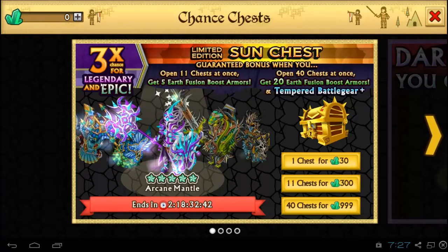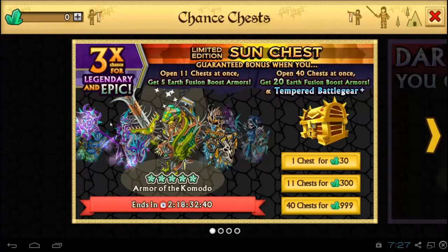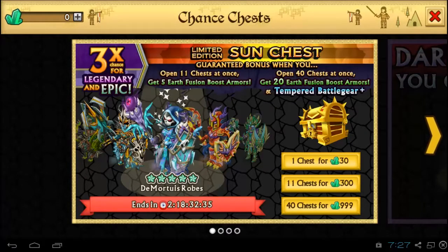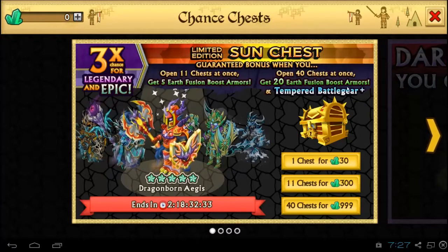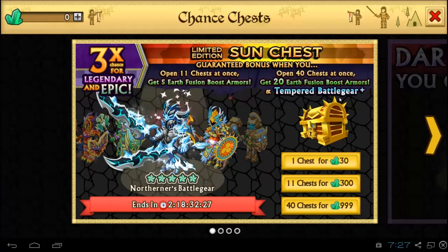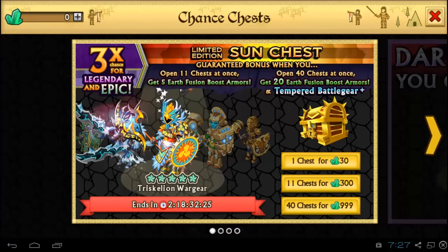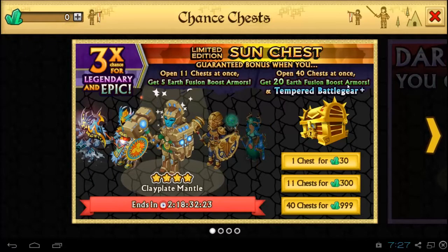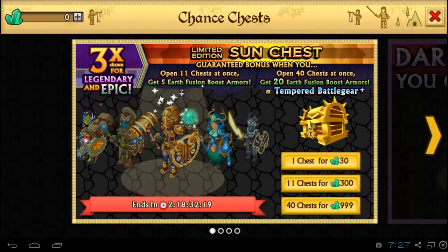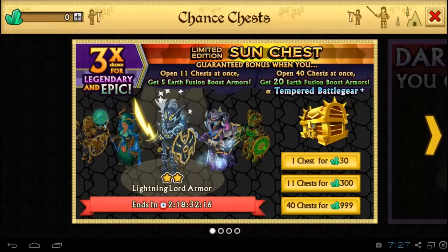So it's a normal chest, three tiers for the chance at a legendary and an epic. If you open 40 chests, you get 20 earth fusion boost armors and a tempered battle gear plus. And if you open 11 chests, you get 5 earth fusion boost armors — so it's just earth fusion boost.